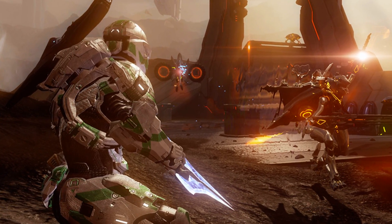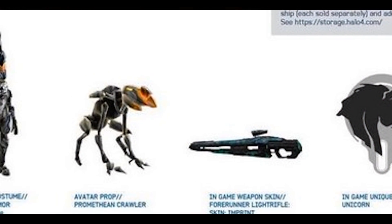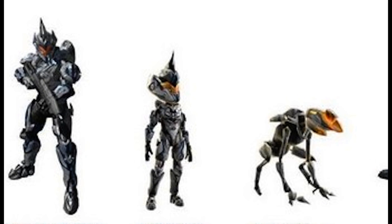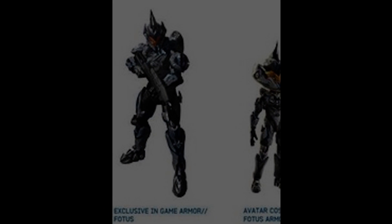The next bit of information is about the Photus armor in Halo 4 — this looks amazing. A lot of people think it looks like a unicorn with a big spike jutting out of its head. It would make a great villain in machinima. Even though I already have an Xbox, I'm going to buy the DLC code on eBay to get the Photus armor, even though it only comes with the Xbox 360 Halo 4 edition.